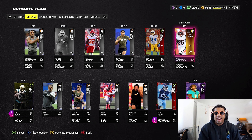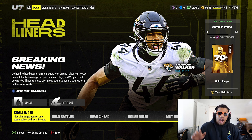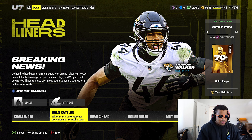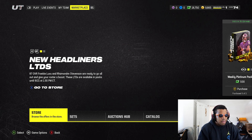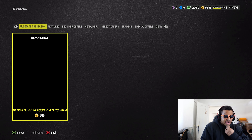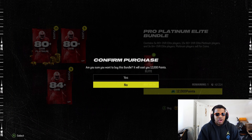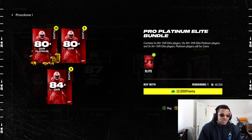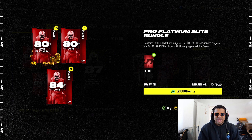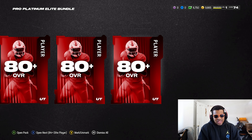We got 18,750 points, so y'all already know what we're here for today — a pack opening. Let's get right into it. We're gonna go over to the marketplace, and after looking at a lot of these offers, there's nothing crazy yet. But I believe the pro platinum bundle is the best way to go — you get about 384 overall at least. We just need coins right now to build the team, so we're gonna go with this. You also get a bunch of 80-pluses.